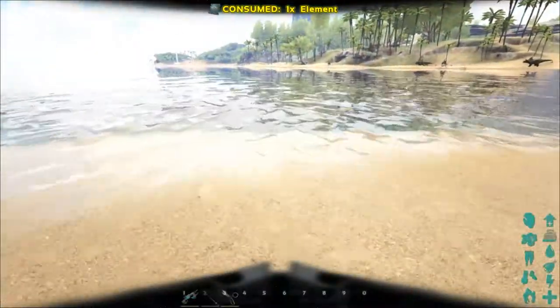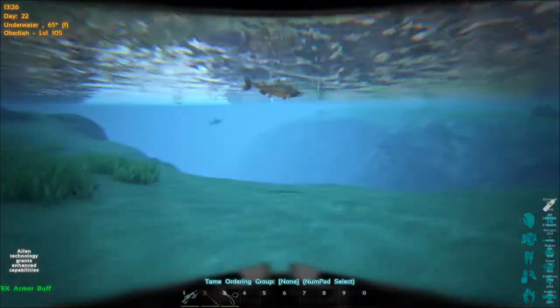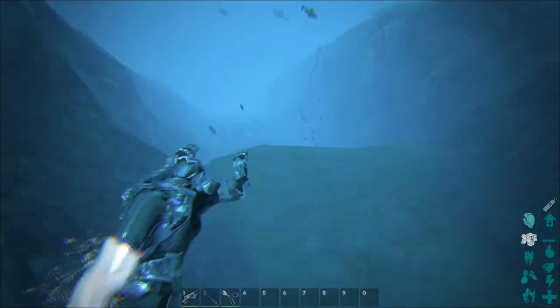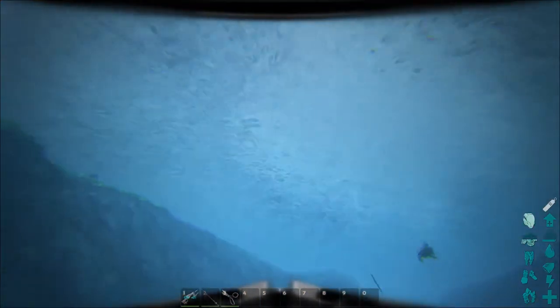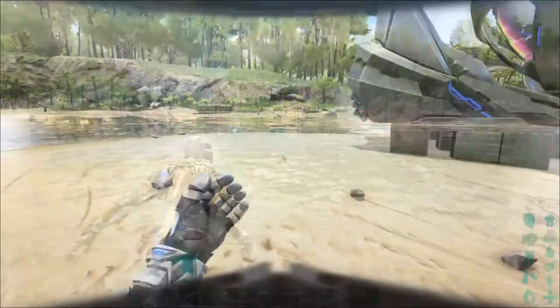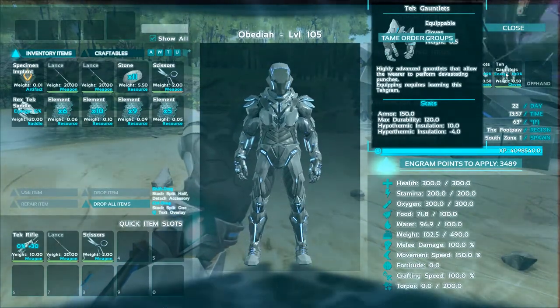Okay, so that's how you run. The running doesn't take nearly as much charge as the chest does. I believe we also have infinite oxygen with this set — it's like a new scuba thing. We can hold Shift to sprint underwater, and we can go straight up out of the water too.